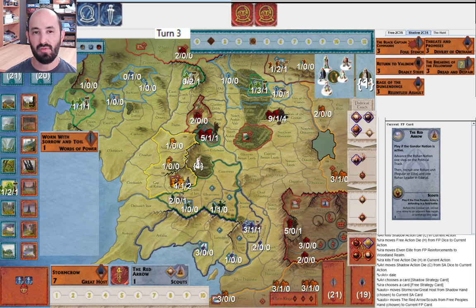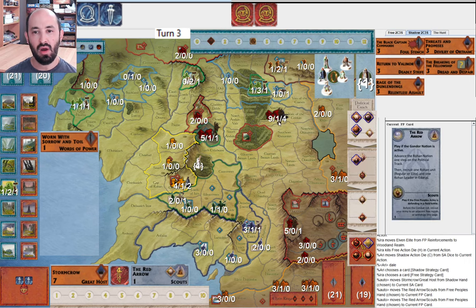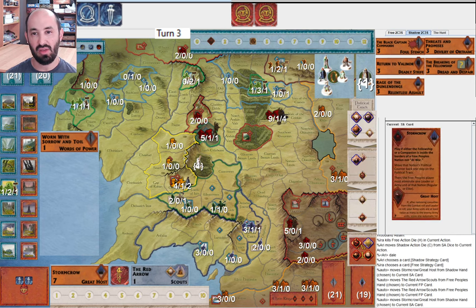They could have just gone to Old Forest Road — I guess they didn't have an army movement, so they moved this army once and might as well take out Dale. I play Scouts because I want to make sure that unit survives. I thought maybe they have Swarm of Bats, in which case they have to roll a six on nine dice — decent chance, but not guaranteed. If they don't have Swarm of Bats, then I managed to keep that unit alive. They get one victory point.